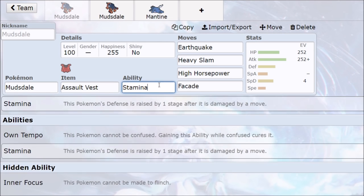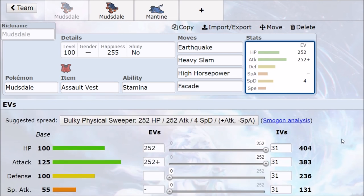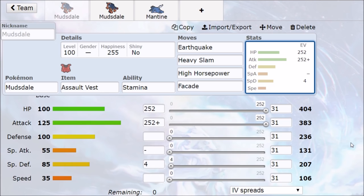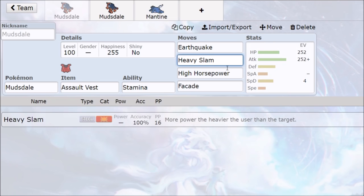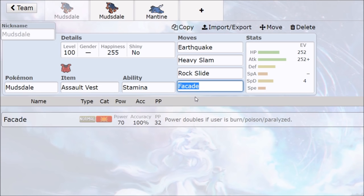With that stamina ability, this Pokémon's defense is raised by one stage after it is damaged by a move — it doesn't have to make contact, just every time it's hit it gains defense for free. The assault vest combo was like the first thing I saw — stamina plus assault vest means this Pokémon is going to be really good. EV investment, adamant nature, max out HP, max out attack, get this thing as tanky as possible. Stamina makes defense go up, assault vest makes special defense go up, then you just slam everything. We're just five points under a Garchomp with a STAB earthquake, and a really high base power heavy slam.